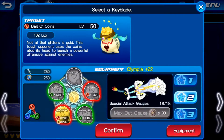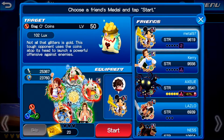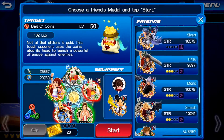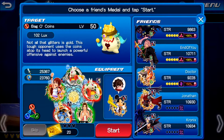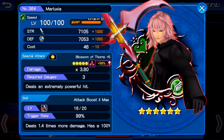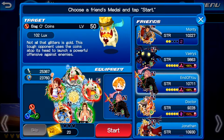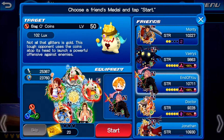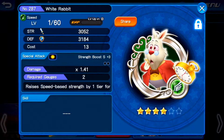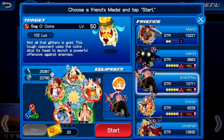So which keyblade was it that I used — all right, it was Olympia. I need a guilted medal. So I do have a Malicia with attack boost, so I guess I should be able to do it. Luckily I have my White Rabbit and my Airwave. All right, let's do this.